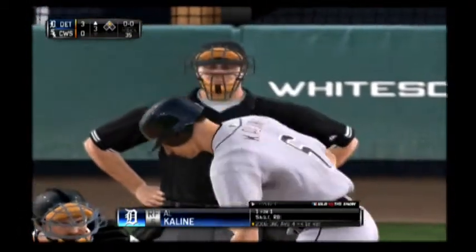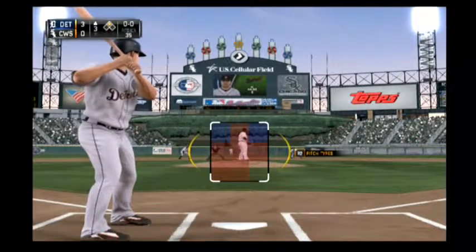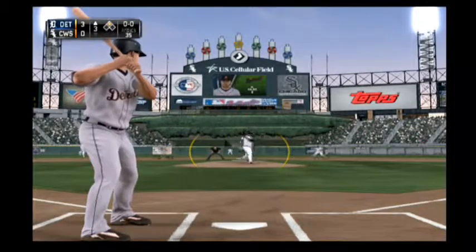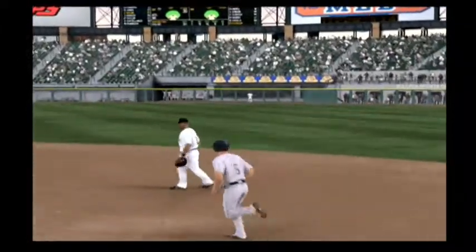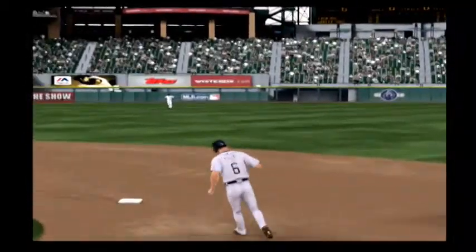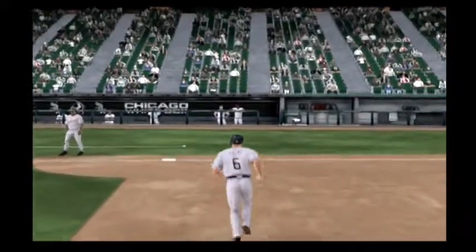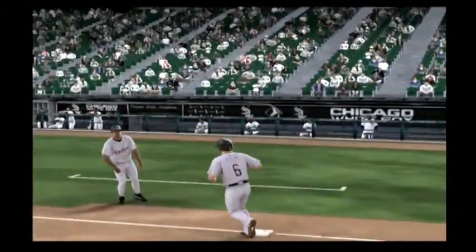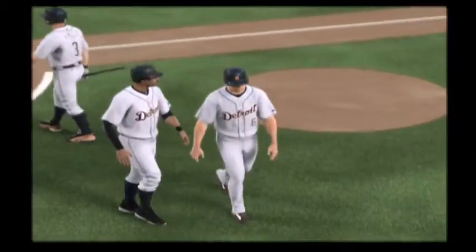Al Kaline will stand in — an RBI single in his first appearance. Now the first pitch, hammered the other way to deep right field, and that one's out of here. A two-run blast to straightaway right field, home run number five on the year, and the Tigers add on. It's now a 5-0 score.